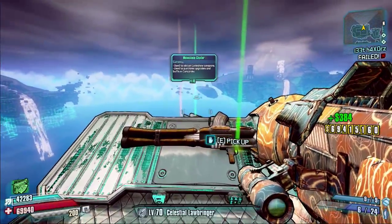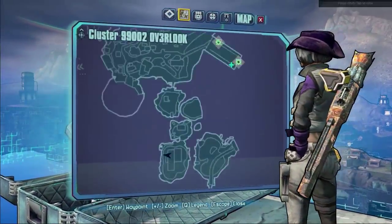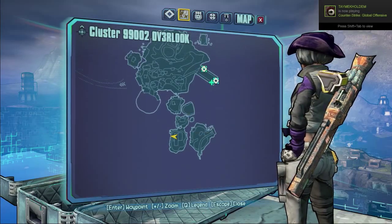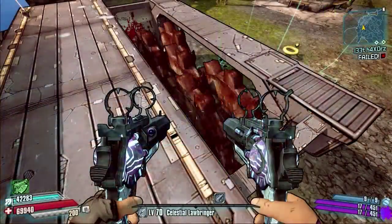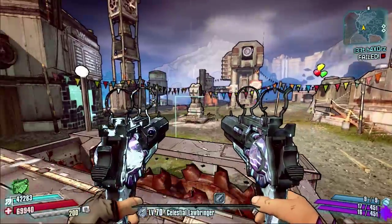There is another chest in this area, but it is a one-time-only open red chest which will actually get you that Glitch Splooger weapon. I haven't featured that within the guide because it's a one-time-only chest.